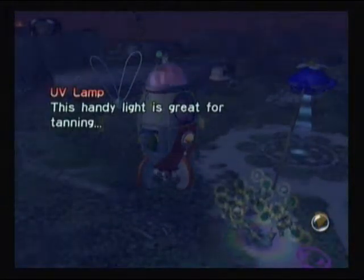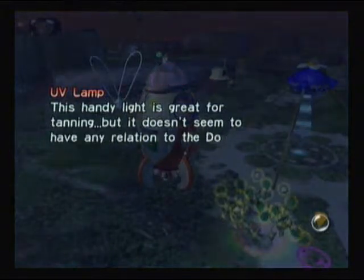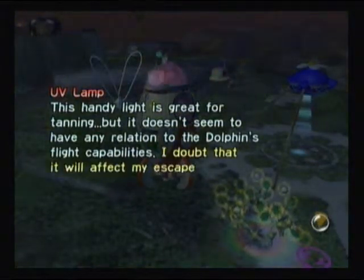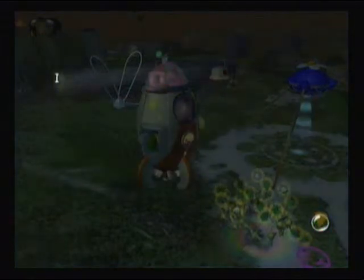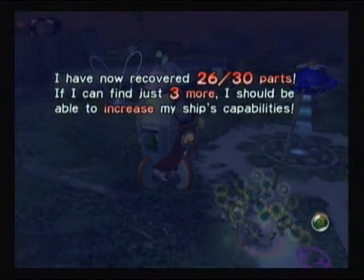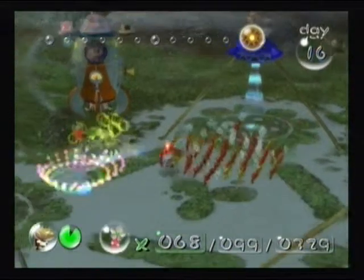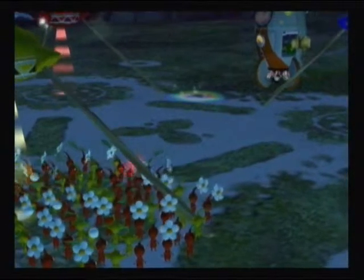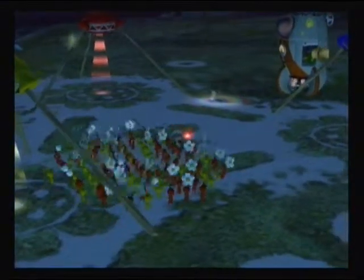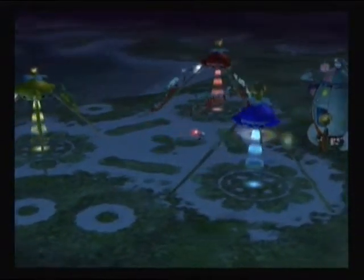The UV lamp — this handy light is great for tanning, but it doesn't seem to have any relation to the dolphin's flight capabilities. I doubt it will affect my escape from this planet, that means it's non-essential. But it is Part 26 of 30. Thank the lord. Let's get the hell out of here. Go to sunset. What can I say about that day? We lost a lot of Pikmin. I really did feed those frogs, didn't I? Oh well. I still got quite a lot of Red Pikmin and all my Yellow Pikmin. But tomorrow is a day for Blue Pikmin.